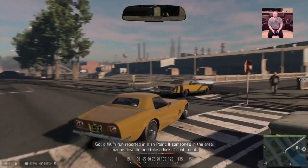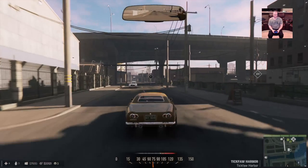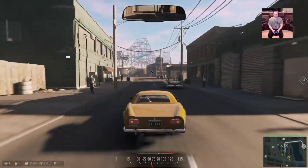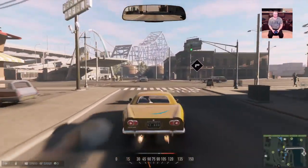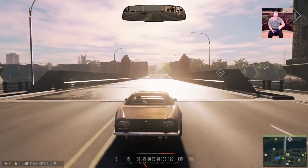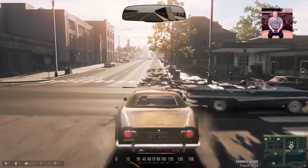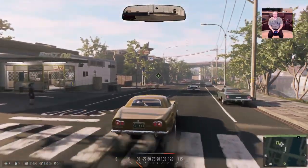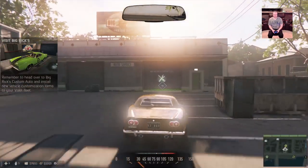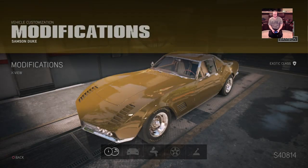If barely grazing somebody with a car is grounds for calling the police, then sue me — apparently this isn't America anymore. Anything highlighted in blue is cops, either walking the streets or patrolling in cars, and anything in red would be the bad guys. Let's go tune this car — I don't know how much it's going to cost, probably more money than I have to fully customize it, but we'll try.